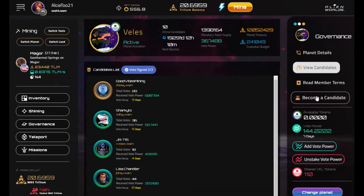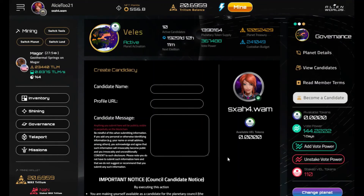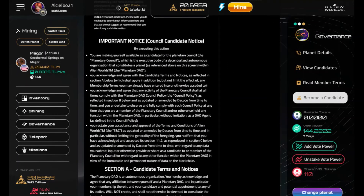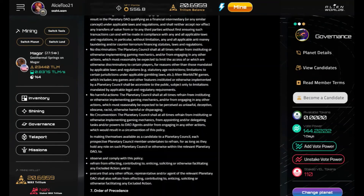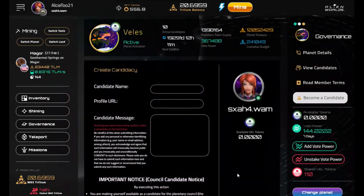If you want to be a candidate for this planet or any planet, click 'Become a Candidate,' fill out all the required information, and abide by the rules they have for the council on that planet. You have to read through everything and then sign. I don't want to be a candidate so I'm not going to do that, but go and stake your TLM for your favorite people on your planet.